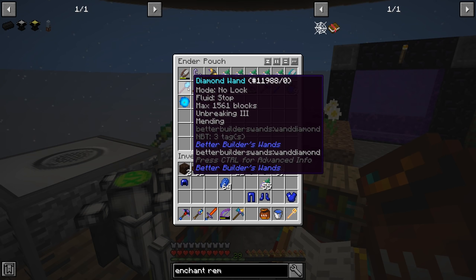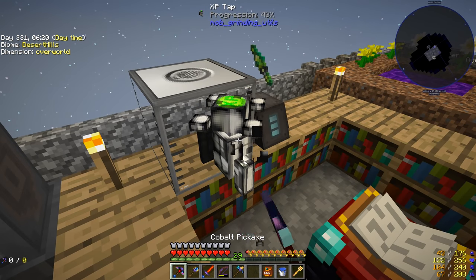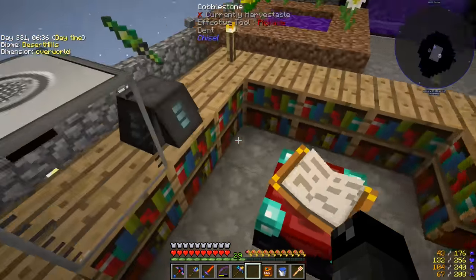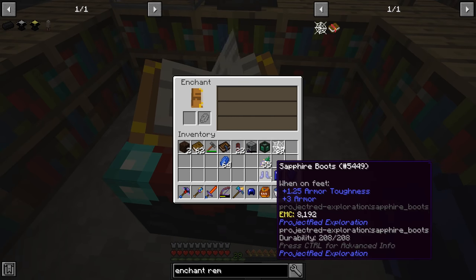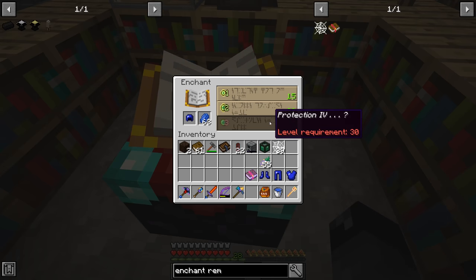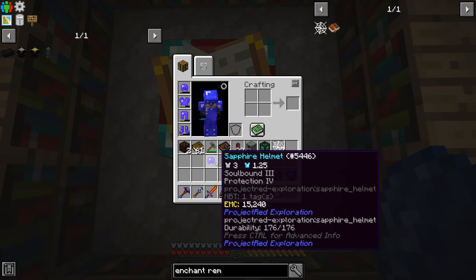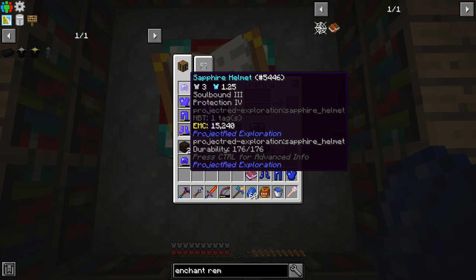I was using the XP tank to repair my diamond wand with Mending while building out the base. Anyway, we're really looking for Protection IV armor. We got Last Stand and Protection III on the first try - not ideal. After rerolling, we got Protection IV on the helmet, then Soulbound III as well. Soulbound III from Thermal Expansion means you keep the item on death but the enchant degrades each time you die.